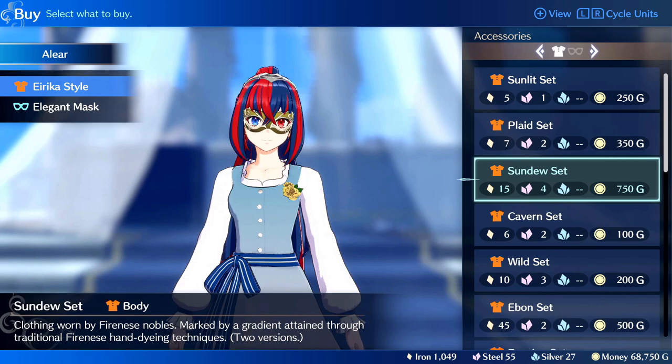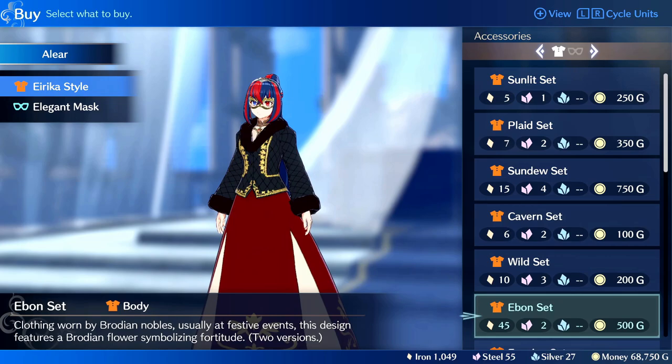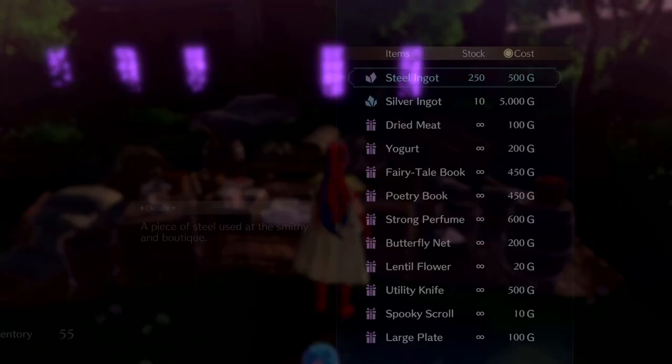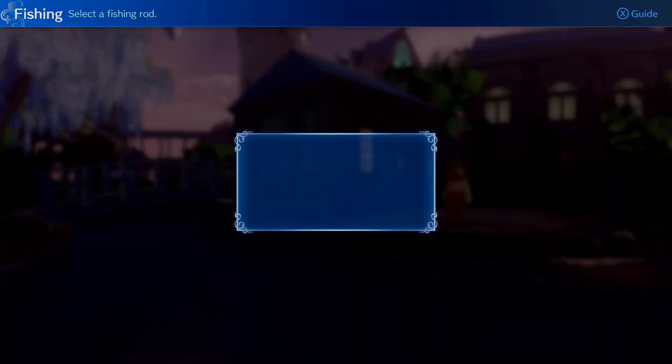The last shop here is the boutique. Everything is relatively affordable and lets you put new outfits on your units, but it's only visible in the Somnial. Each outfit set applies to men and women and it's a one-time purchase for everyone. Next to the pool is the flea market, where you purchase gift items to give to allies. You can buy medals as well for an absurd price, and at certain points you can also buy new fishing poles, so check back every so often.